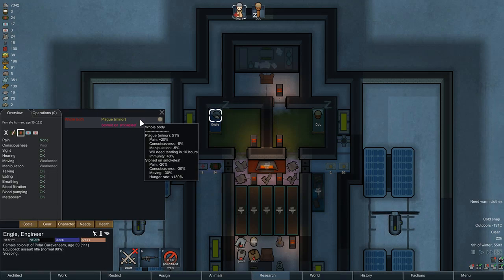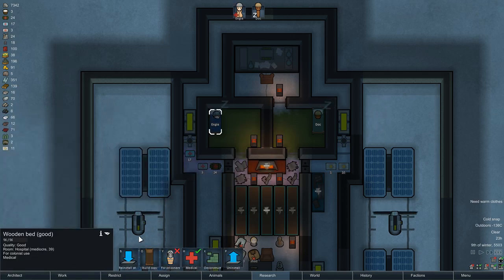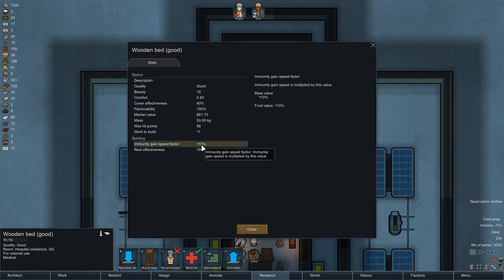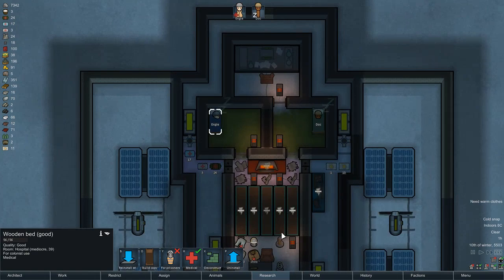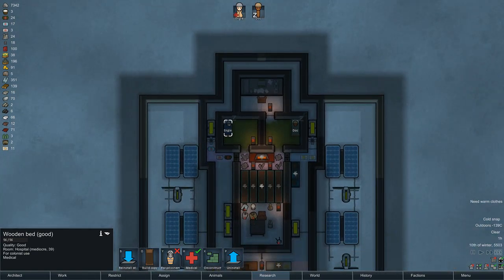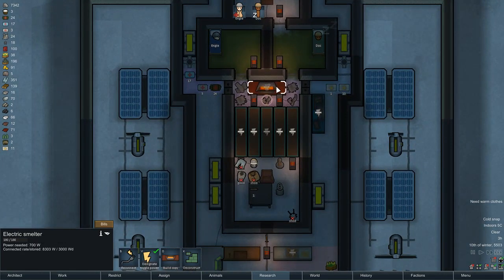We've got immunity at 40%, plague at 50%, so I do have to outrace this. The bed here increases immunity gain factor, which is definitely helpful. The bedroom is not frigid — it's flirting with freezing but not quite as bad as it once was.